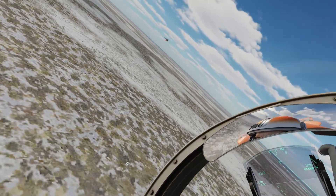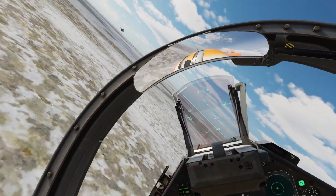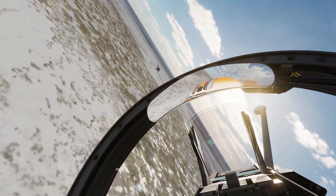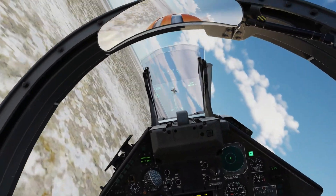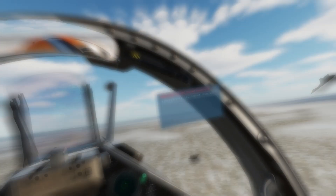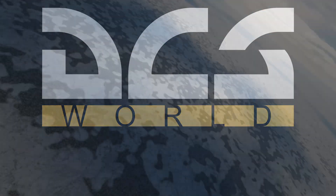We've transitioned to the two-circle ground fight. You can see the Hornet hasn't got much power or speed left, and look at the rate I'm coming around the circle — just incredible. Still trying to work out these gun sights, they're a bit tricky, but if you get close enough it doesn't matter. And that's another kill for the Mirage.